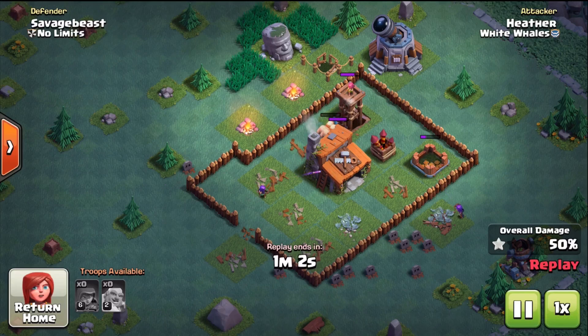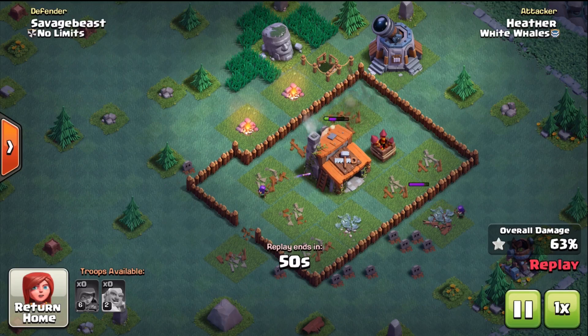All the gold that you're getting is going to go to getting your elixir storage and then upgrading it to level two. You have to have a level two elixir storage to hold 180,000 elixir to get that third army camp. Don't worry about using your gold for anything but the storage, and then save your elixir for that camp.